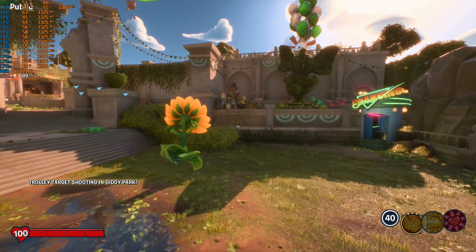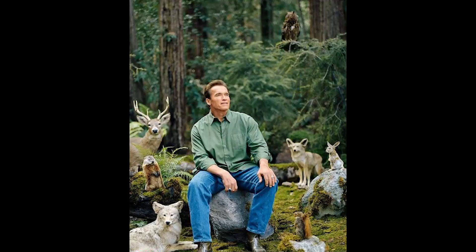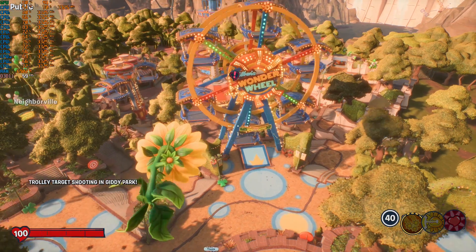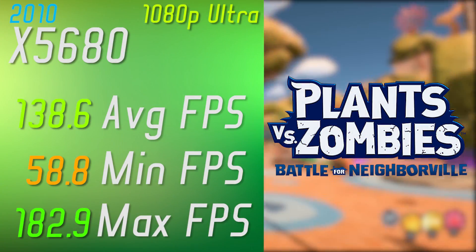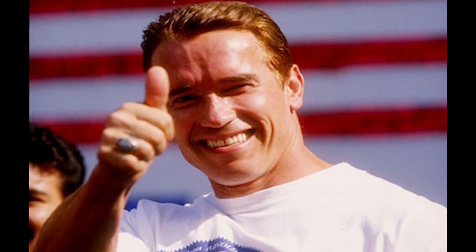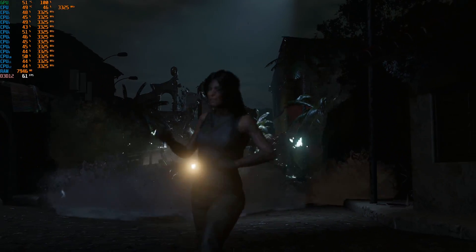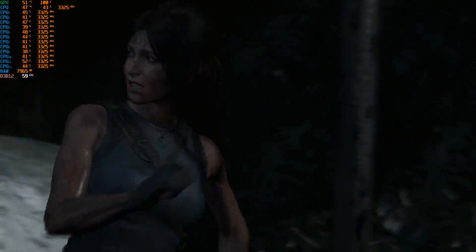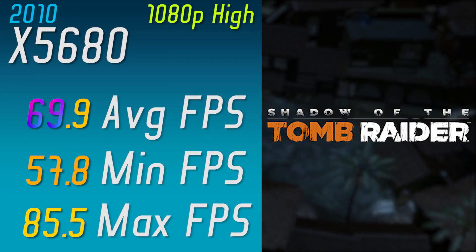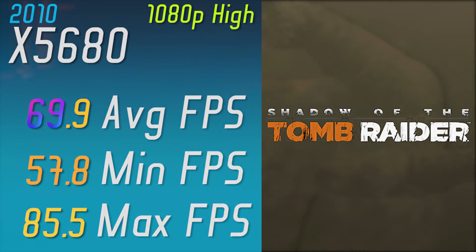In order to show you guys that I am nature friendly, I tested some Plants vs Zombies: Battle for Neighborville on 1080p Ultra settings and wiped some zombies out to make that world a better place. But things got real again with Shadow of the Tomb Raider. Despite this chaotic mess taking place here, I got these benchmark results on 1080p high settings.